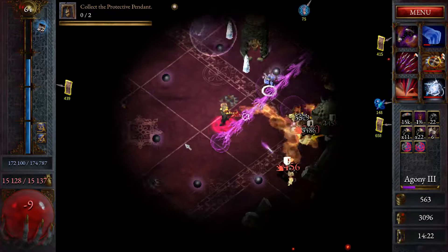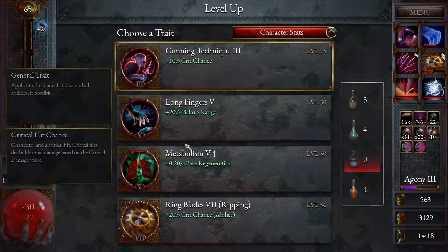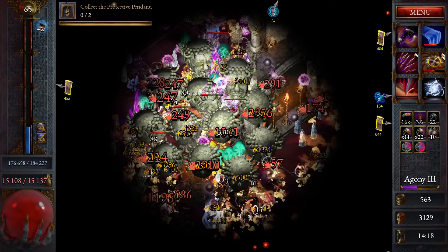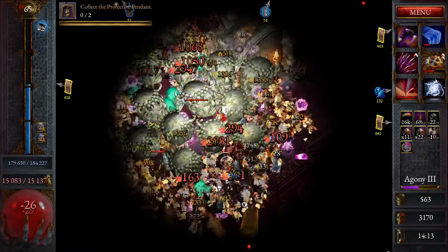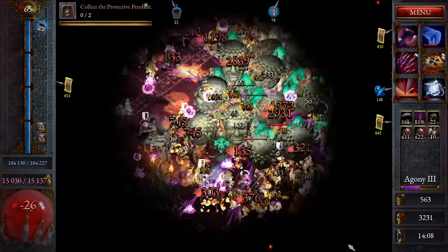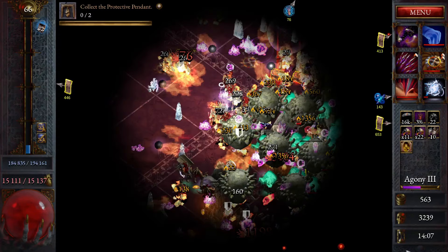We're pretty much at full health now too. We can just stand in the middle of them and farm. Can we just AFK farm now? We might be able to. It's more beneficial for me to run around so we actually hit things. These builds are just so much fun.